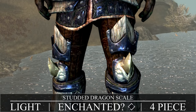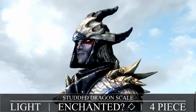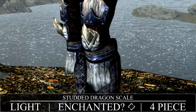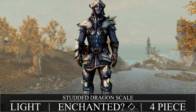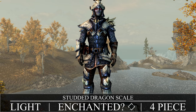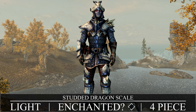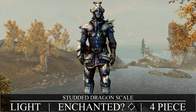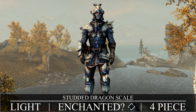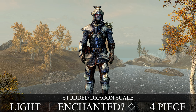Now getting into the dragon alternative armors, we start with the four-piece set of Studded Dragon Scale light armor. The differences in base armor are negligible. To craft your own set, you'll need the quest Tilted Scales completed as well as Dragon Smithing unlocked, and it requires leather strips, leather, dragon scales, and iron ingots. Even though this doesn't come enchanted from the quest, you still need the quest completed to craft it yourself, and you'll have a free set after the quest too.